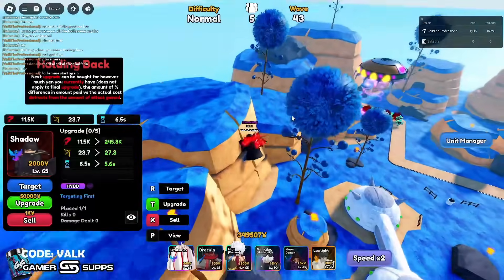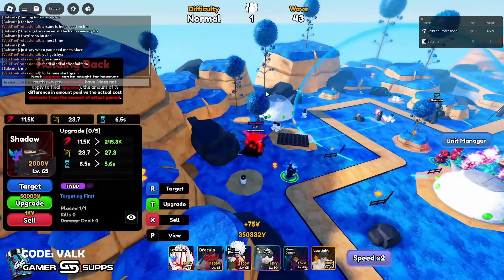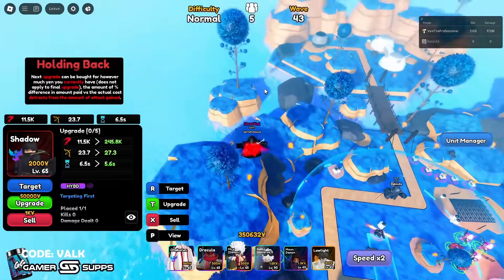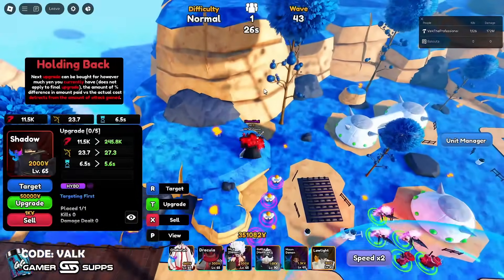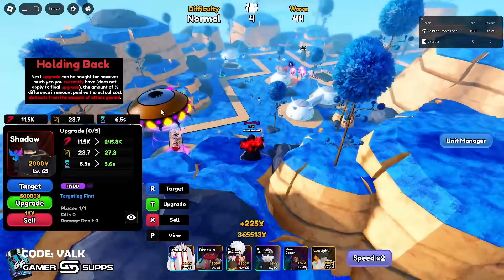SID is crazy, crazy good. We're going to be talking about what SID's passive is and how it works. SID is very hard to get — he's from the capsules inside the Halloween event. I've not been lucky enough to get SID yet, but Back was, so we're going to go ahead and review Back's SID.